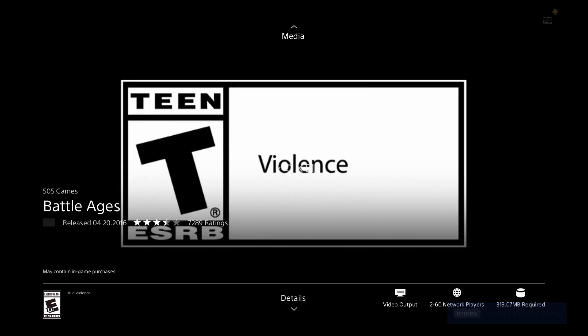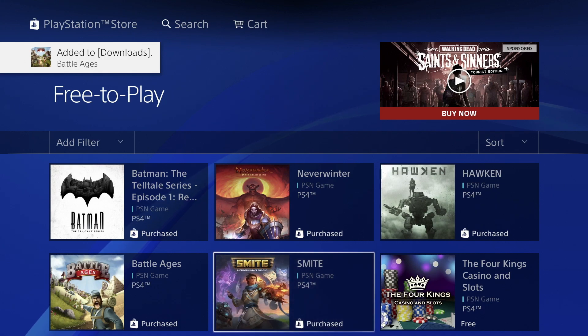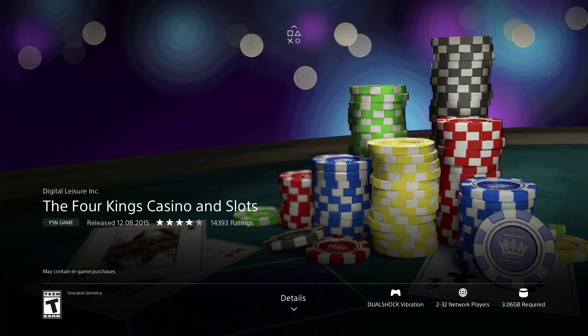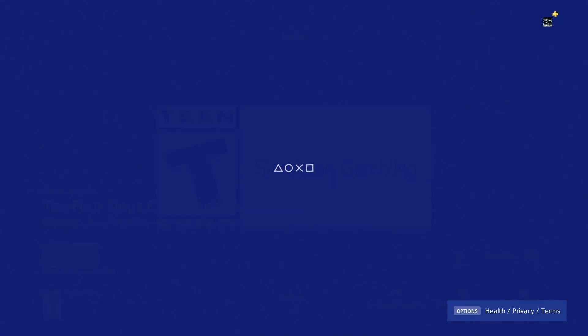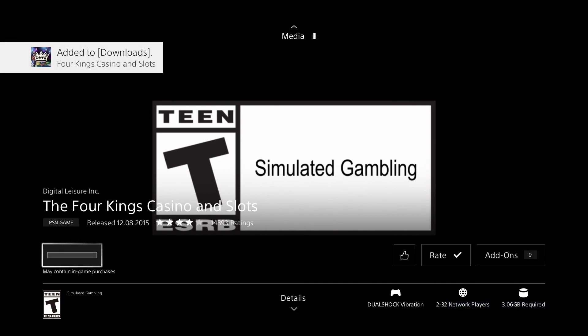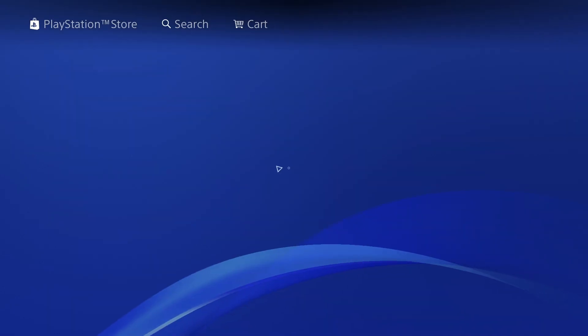Once the download begins we can just go back and keep going. We have purchased this one before so we're going to skip that. We're going to go into Four Kings Casino — this one is actually quite small at 3.06 gigs. Let's just download this and go back.